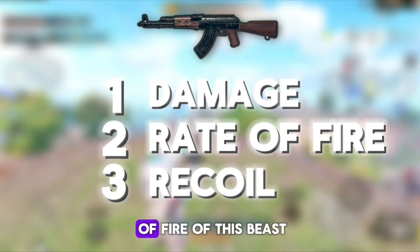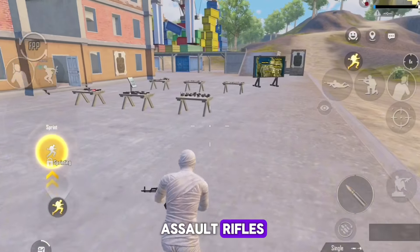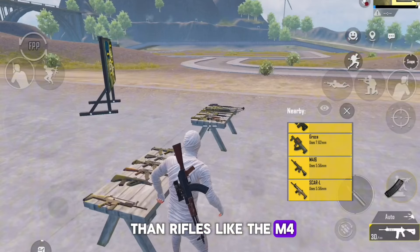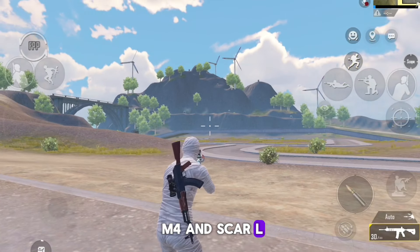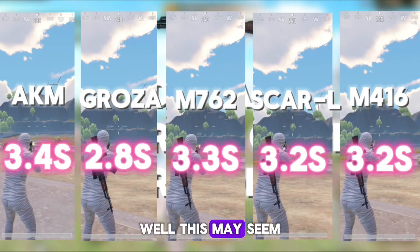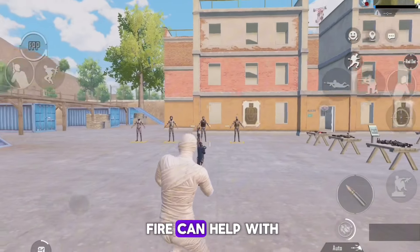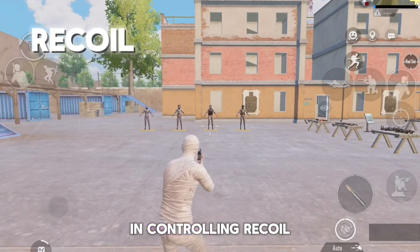Now let's check the rate of fire of this beast. The AKM has a lower rate of fire compared to some other assault rifles. Its cyclic rate of fire is approximately 600 rounds per minute, which is relatively slower than rifles like the M416 or SCAR-L. While this may seem like a disadvantage in firing speed, it does have its benefits — the slower rate of fire can help with recoil control.